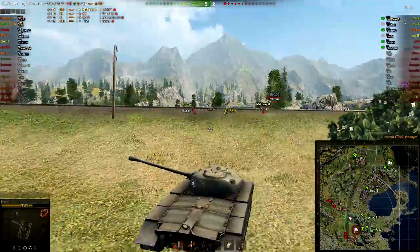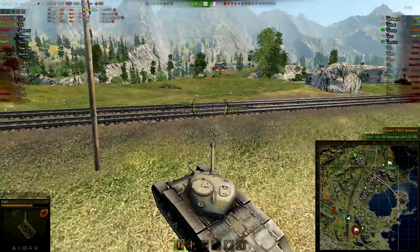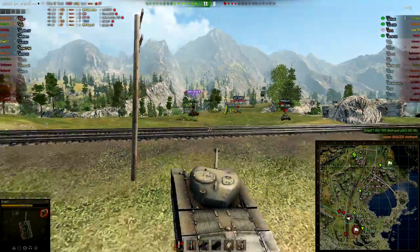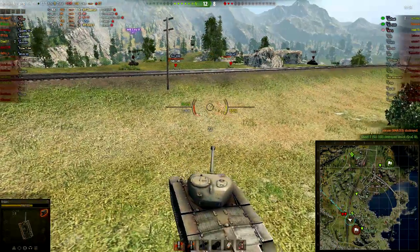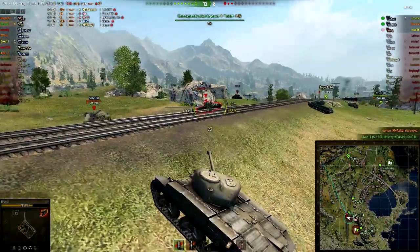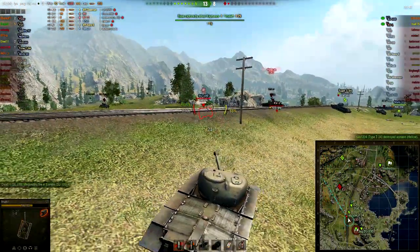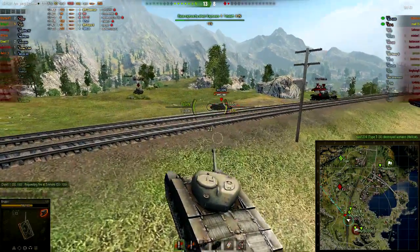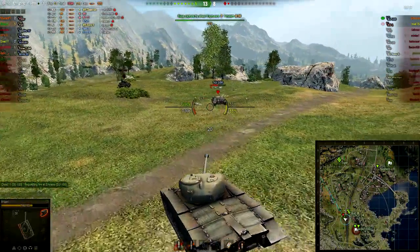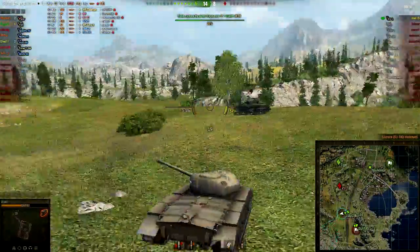An EZ-8, SU-100, and a Hellcat are going to come my way. I'm going to take the EZ-8 out first — the EZ-8 is down, probably the one that could have done the most damage to me. The Hellcat comes up next and it's going to be a bit silly — it comes up and gets killed by the T-34. The SU-100 is going to be outmaneuvered by me: I rush over, get a nice first shot off, try to absorb any damage, move to the right-hand side, take a bit of friendly fire, and kill the SU-100.